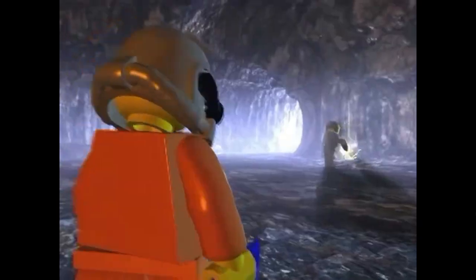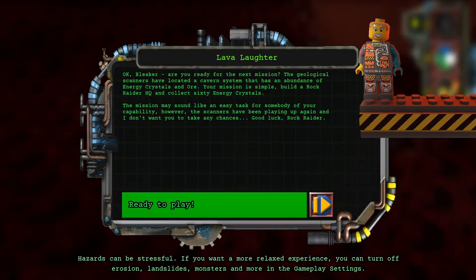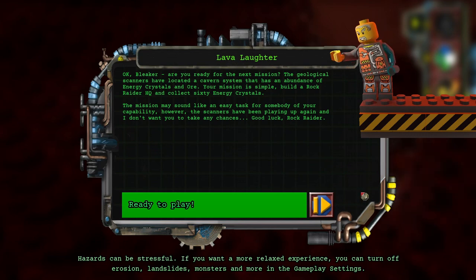I love these CGI cutscenes so much. Rock Raider, are you ready for the next mission? The geological scanners have located a cavern system that has an abundance of energy crystals. Your mission is simple: build a Rock Raider HQ and collect 30 energy crystals. The mission may sound easy, however the scanners have been playing up again and I don't want you to take any chances. Good luck, Rock Raider. Thank you, Chief.